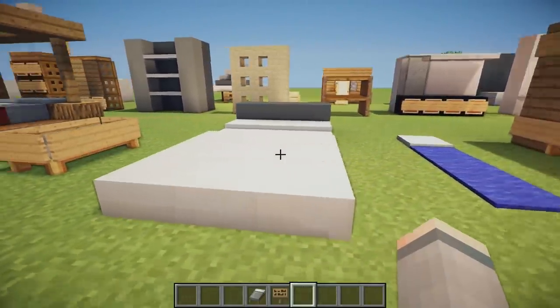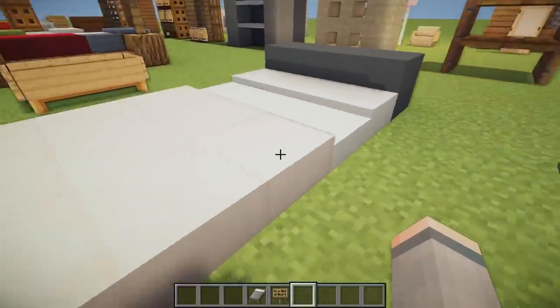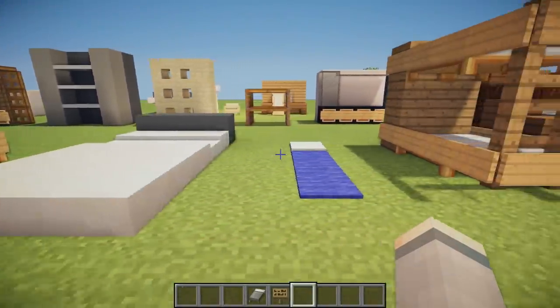Then another modern bed design — we've got a nice grey headboard with snow layers making the cushions, and quartz slabs to make the throw of the bed.